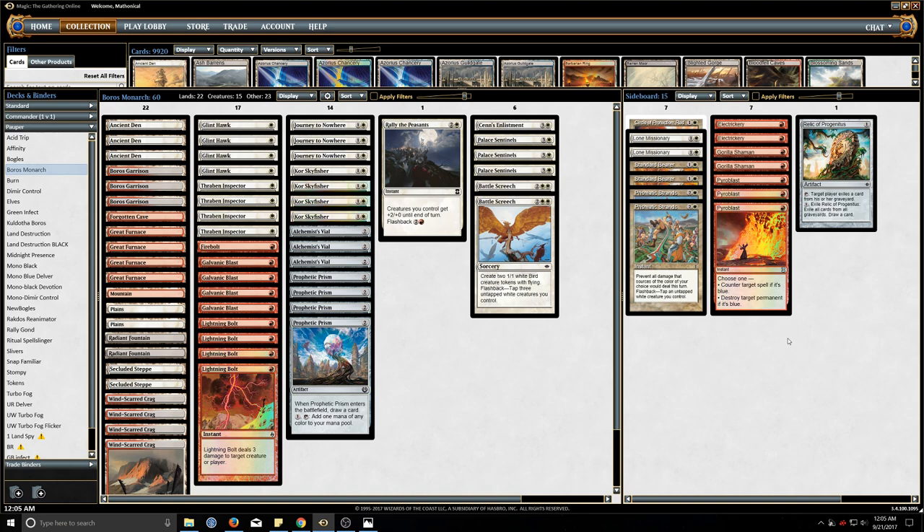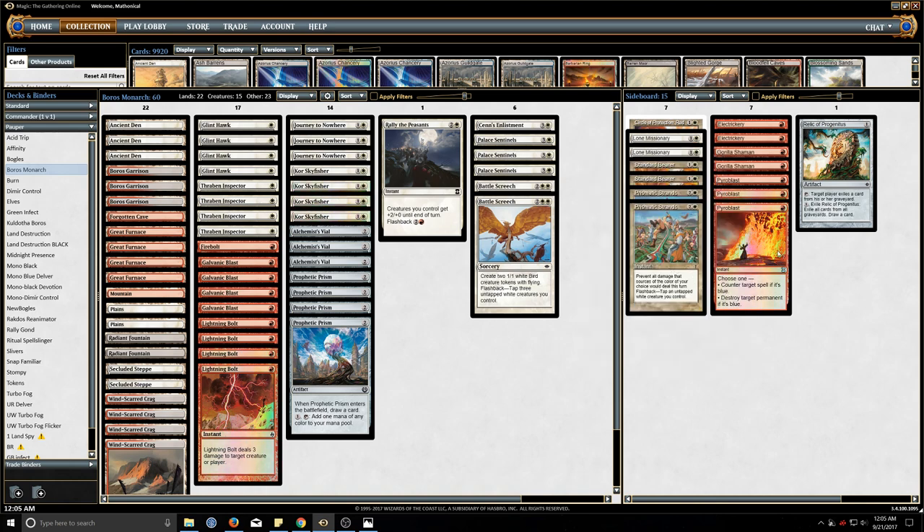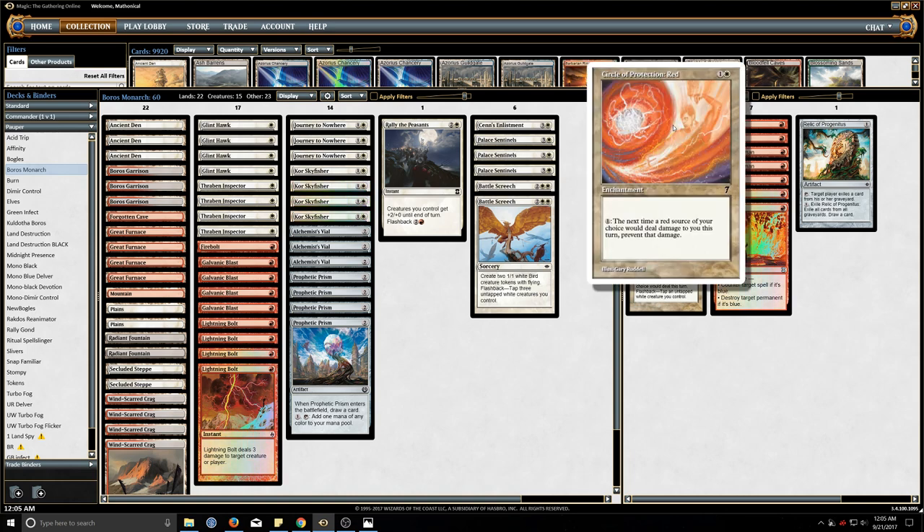The sideboard is pretty similar to what I had last week. I moved the one Strands into the sideboard and took out the Celestial Flare — while it was nice in certain matchups, the Strands should serve a similar purpose. I also cut one of the Relics for one Circle of Protection: Red. This will be good against Blitz, Togs, Burn, and various red decks. Some red matchups are a little quick and we'd like to have another defensive card against that.